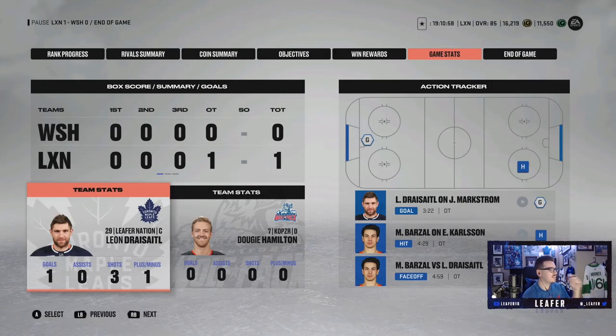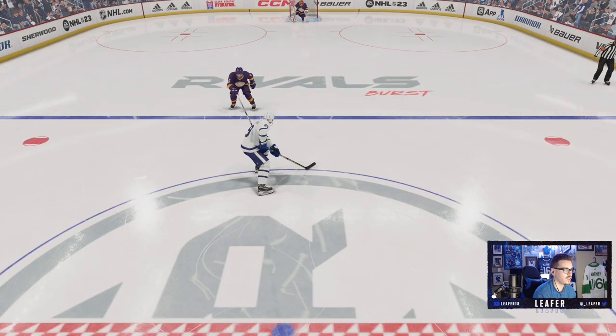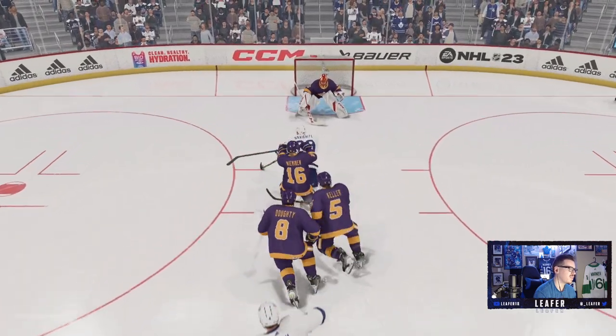Dreisaitl looking at his stats — one goal on three shots, plus one. I need to watch this goal back one more time — that was actually nasty. Bone Byram found him off that defensive play, Dreisaitl comes in, little toe drag — a bit unnecessary but he came through — went to the backhand and absolutely tucked it in. In a game with Leon Dreisaitl, I was pretty impressed. I think he's worth getting — whether from an X-Factor Choice Pack or buying him. For his build, his size, he's pretty fast, hard to knock off the puck, pretty good shot and passing. I'm a huge fan of this Leon Dreisaitl card — I highly recommend.